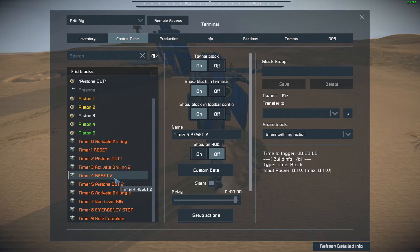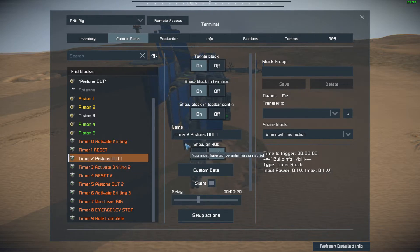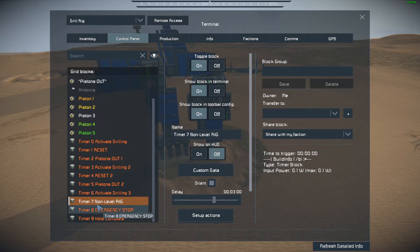This reset timer gives it an hour to drill down. After that it goes to pistons out, which allows these drilling pistons to retract at that faster retract speed and then extend one piston out to go to the next 10 metre layer. After that it's the same for the second layer, then the third layer which activates drilling three — the final 10 metre layer. If needed, you can add the non-level rig timer, which adds an extra three minutes to that specific layer without drilling down.